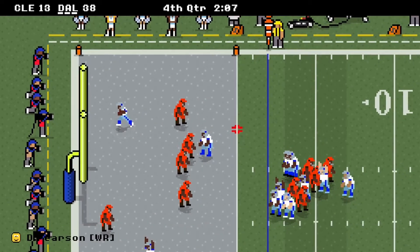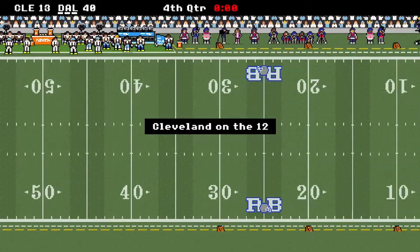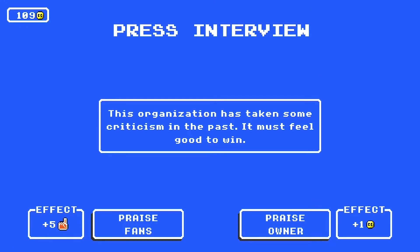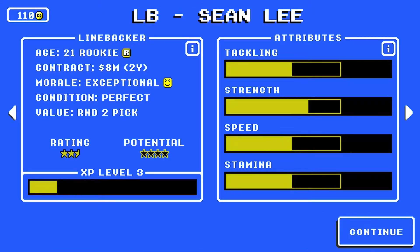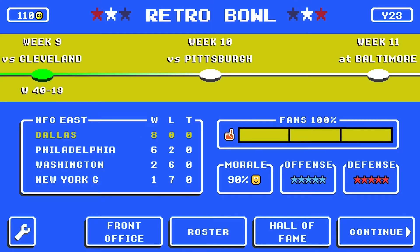We'll hopefully get the ball back. Cleveland with the ball — they run out the timeout but throw a pick. We win 40-10. Bob Willey is hurt, he's out for another game. But we're 8-0, two games clear of the one seed, and this team looks unstoppable. Of course, I said that about the Ravens — they dropped one game and finished 15-1. But hopefully this time it's different.